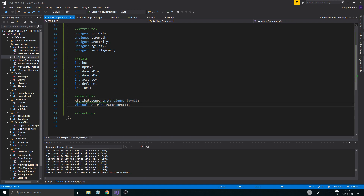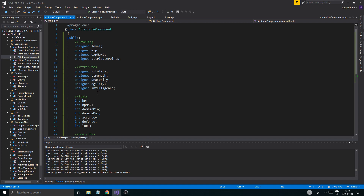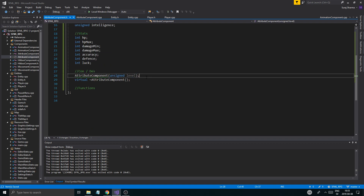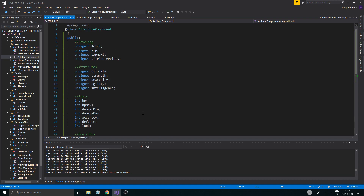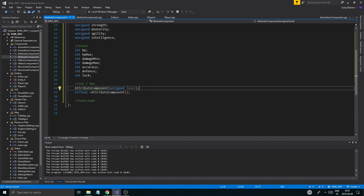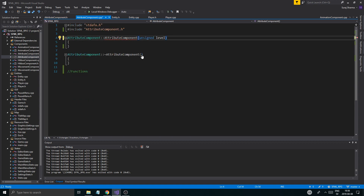We can create an attribute component from a certain level, which will help when we load stuff in from a file. We'll have to think about how we do this because we don't want to pass all of these values when creating the component — we might save attributes in a separate file for the player and load them separately. We'll look into that when we get into saving and loading; for now we'll just take a level parameter.